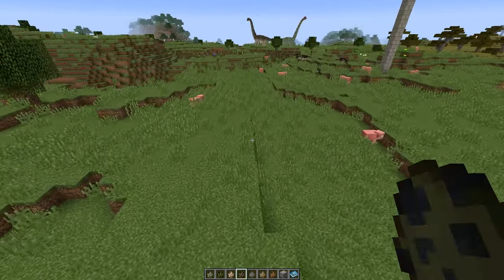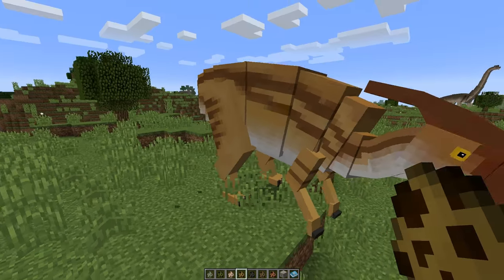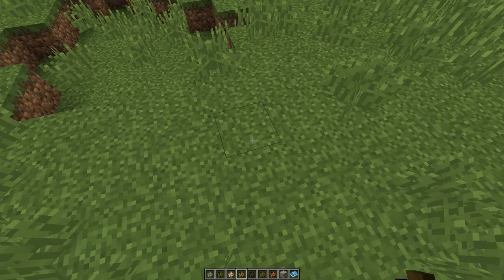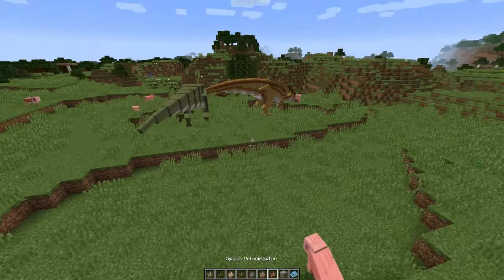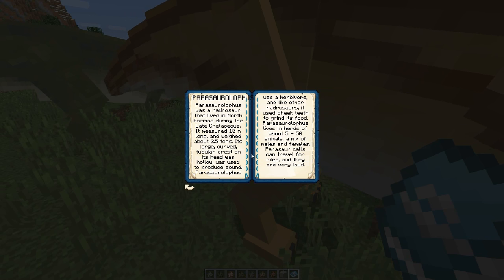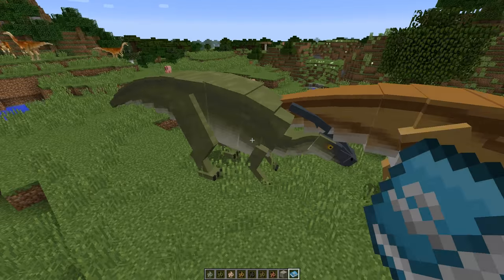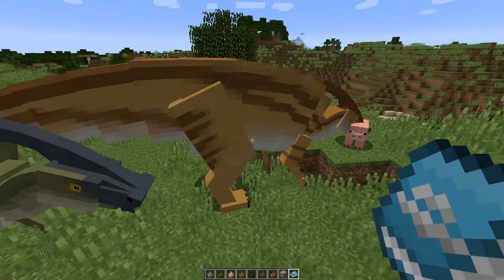Parasaurolophus — let's put these over here as well. The dinos are still asleep. All the animations are now working — they've put a lot of effort into these. Let's try the InGen field guide on these. Yes — that's an adult male, and it tells you about the size. The calls can travel for miles. The models are really polished — look at the head, much more crisp and sharp in terms of color.